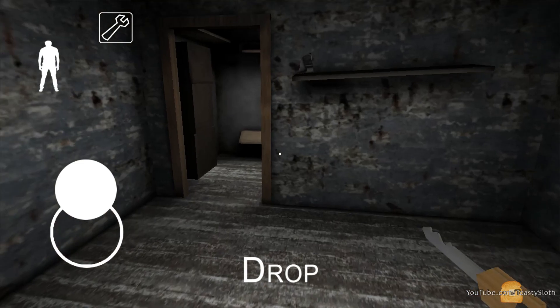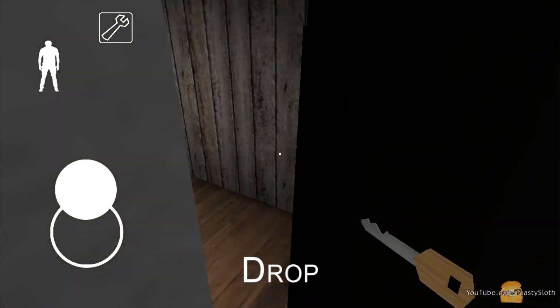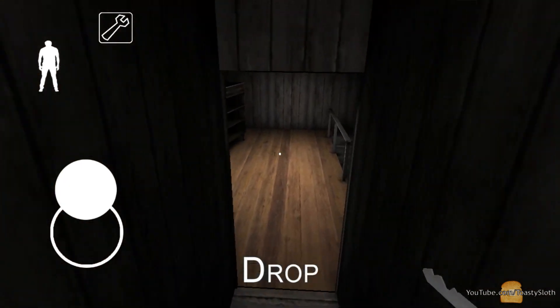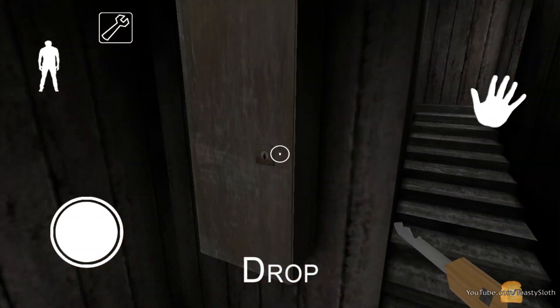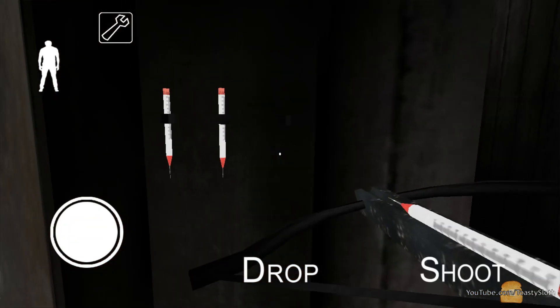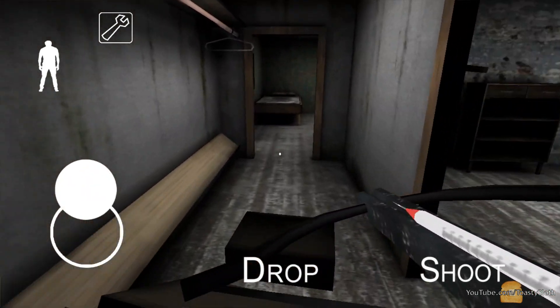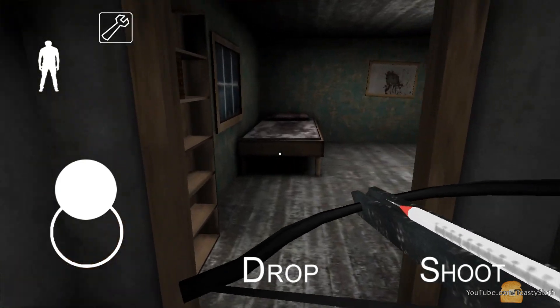Simply follow along and do everything that I do. The first step is to grab the weapon safe key. This key can usually be found in the first cabinet in the kitchen. This step is necessary so that way you can get the crossbow and the tranquilizer. At this point, Granny's probably looking for you, so just keep an eye out.